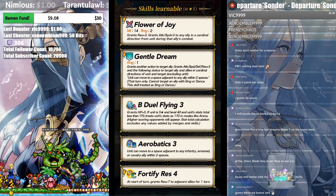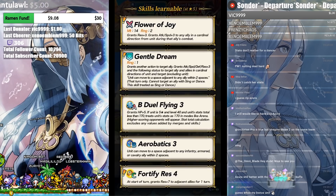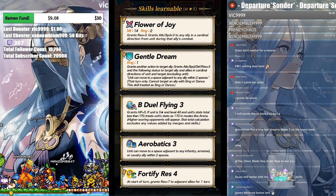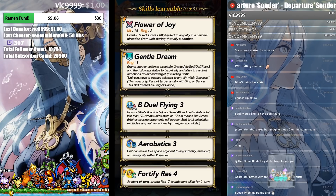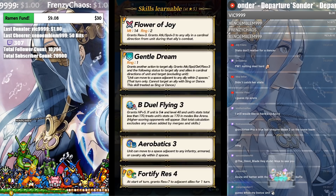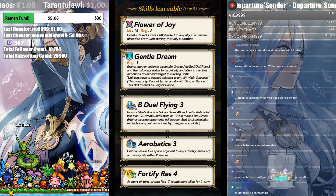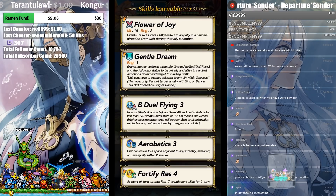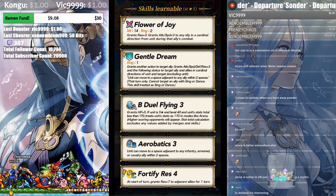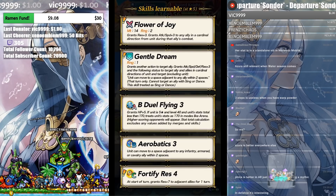One thing that gets me is she has unlimited range - cardinal direction, so technically unlimited range. She grants another action - attack, speed, defense, res plus three and Following status to target ally and allies in cardinal direction. You could be buffing somebody from the other side of the map, giving them Orders from across the map. She could literally support your team without being anywhere near them. She has Aerobatics and Flower of Joy - attack/defense plus three to any ally in a cardinal direction. She adds so much to your team.